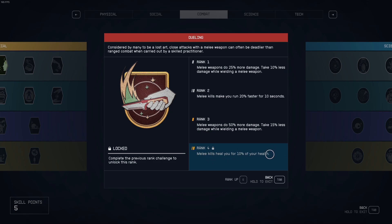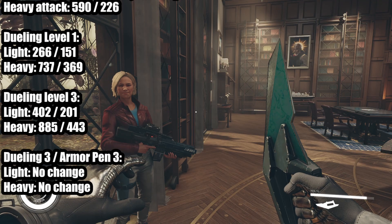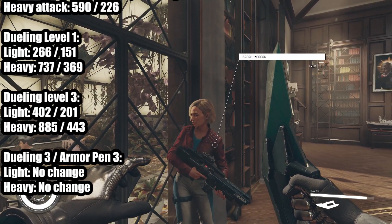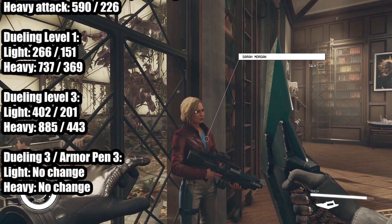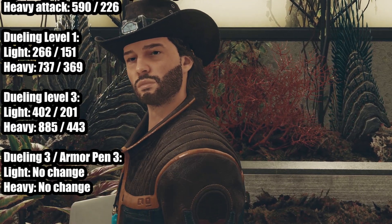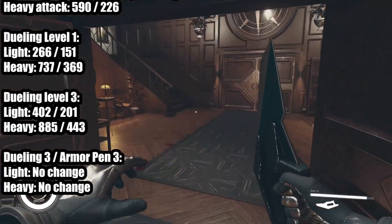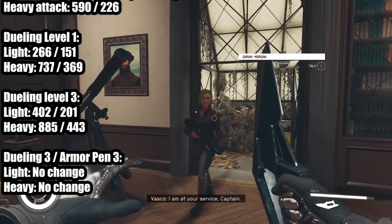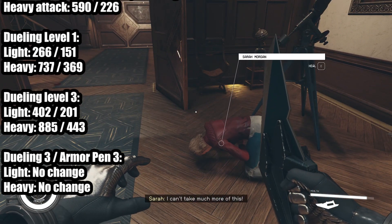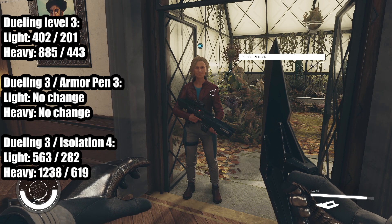Level 4 melee kills heal you for 10%, which is not bad. The armor penetration perk does not do anything for melee weapons — or it's simply because my companion that I'm using as a target dummy doesn't have any armor on them. Here are the damage numbers with dueling 3 and isolation 4.